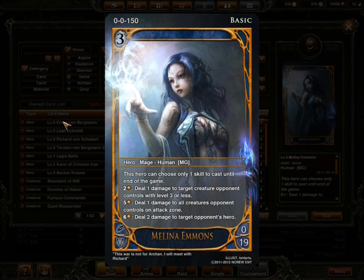Starting out with my hero, I've picked Melina Emmons. I've tried Figaro — he's okay — but Melina just has so many options. Her first skill is level 2: deal 1 damage to target creature opponent controls with level 3 or less. This is good because I don't run a lot of straight-up burn in my deck. All my burn usually has a secondary effect of dealing damage to the opponent's hero, so this is good for dealing with early game rush.